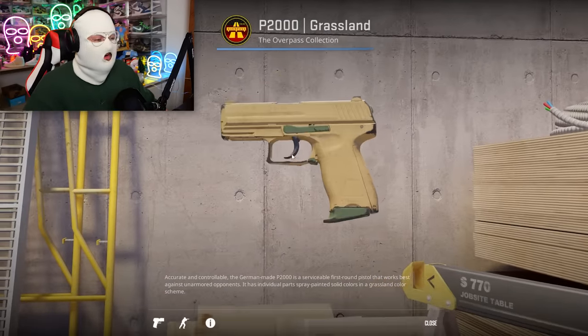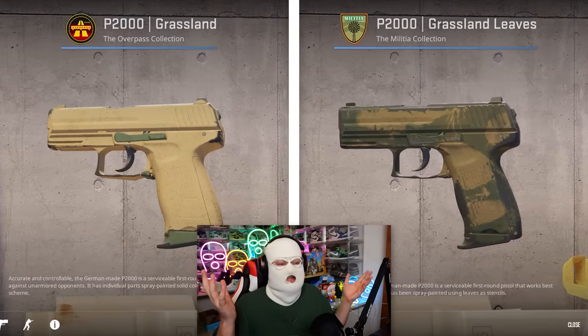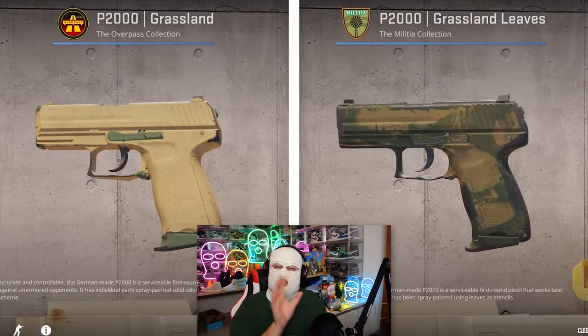Next up, it's actually two skins in one — we have the P2000 Grassland and the Grassland Leaves. These are both basically the same skin; for some reason they just have two different names, and one has a little bit of green on it. What the fuck, Valve? Just delete both.